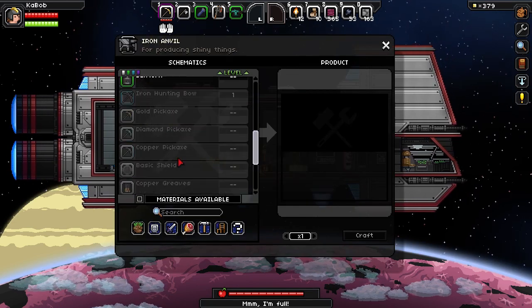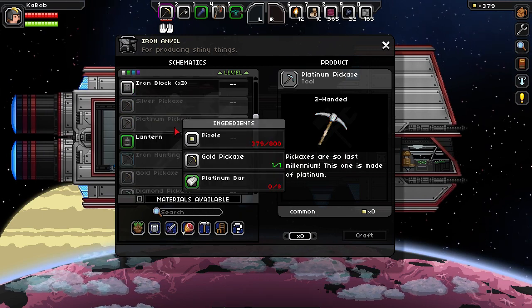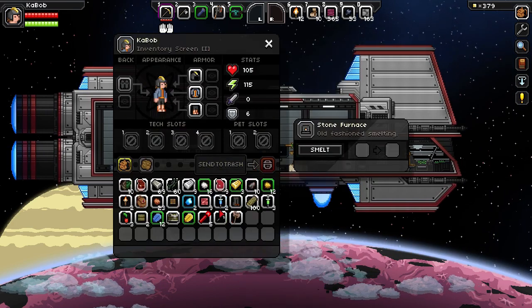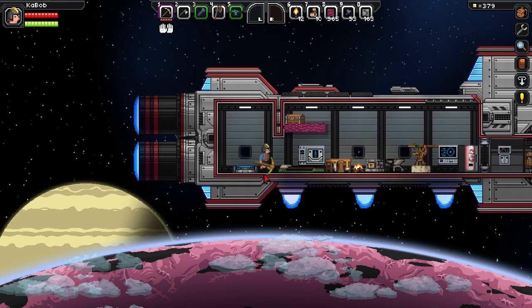Let's figure out what pickaxe is next — okay platinum then. Where's platinum? Eight bars, eight hundred pixels — keep that in mind. Do I have eight bars worth? I do. So we can get a platinum pickaxe as soon as I get eight hundred pixels.